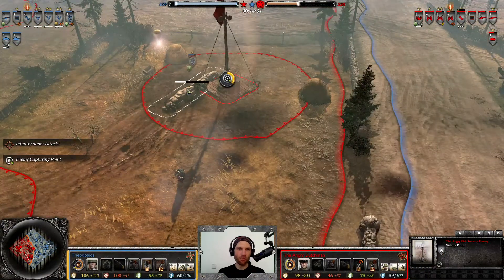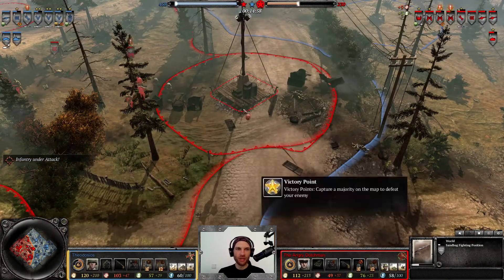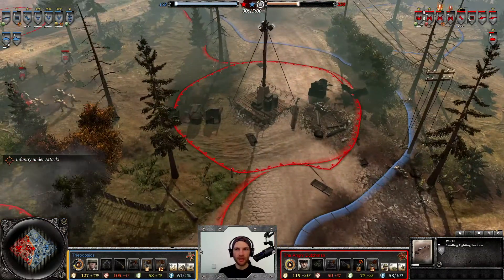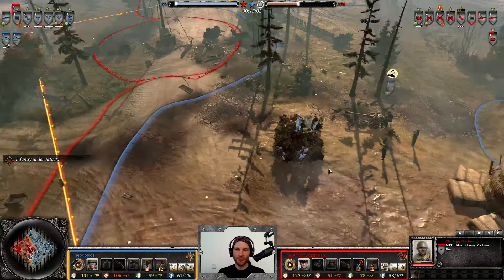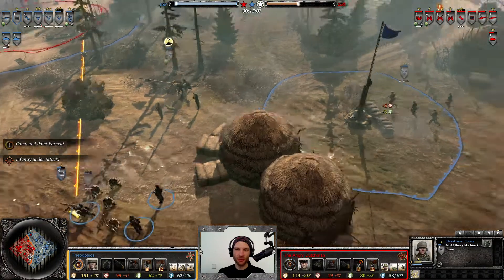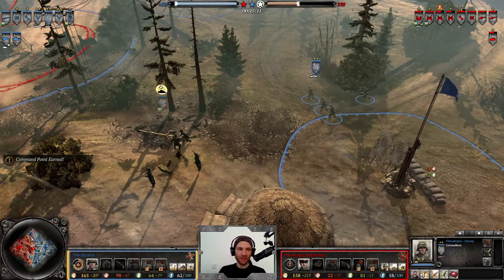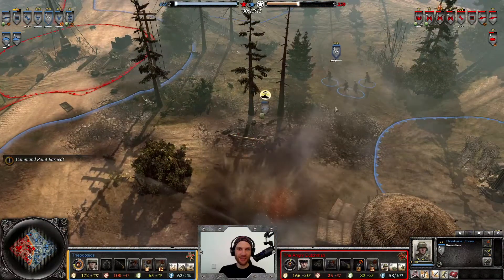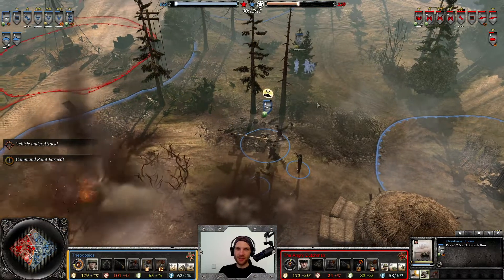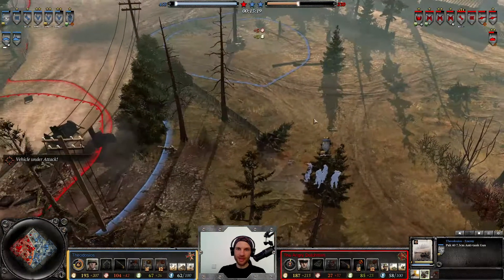No model wipes from this grenade but still a fallback forced. The trip-mine flare went off as well but didn't kill a model either — curious. Finally the Maxim is up as a semi-zoning counter for the MG42, but we've seen how that usually goes: as soon as both open up, one of the two is going to be suppressed, and it ain't going to be the MG42.